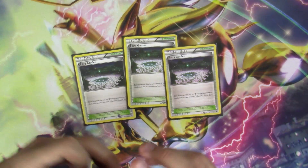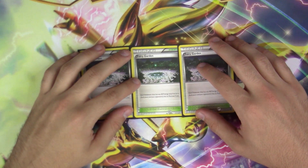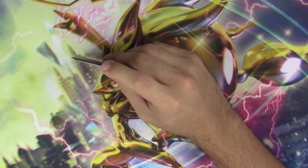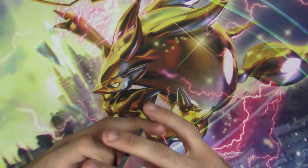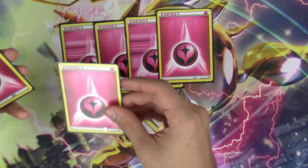For stadiums, I run three copies of Fairy Garden. It's really unfortunate that we lost Dimension Valley, because since Gardevoir is also Psychic type, she would be able to use Despair Ray for a single Fairy energy — which is unbelievable. But Fairy Garden is a very good card as well because it gives everything with a Fairy energy free retreat. When it comes to Expanded, there is definitely going to be Despair Ray plus Dimension Valley — guarantee it.